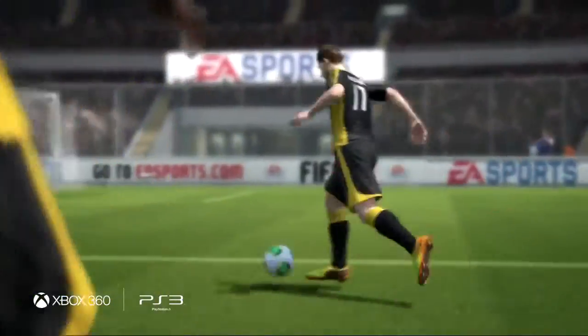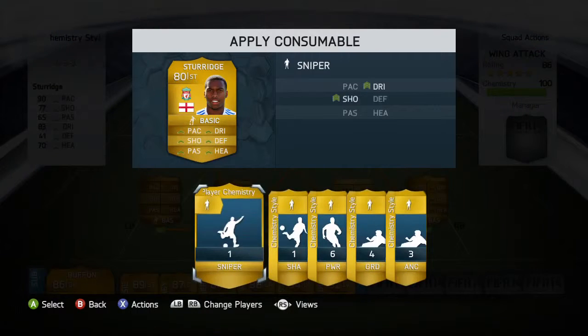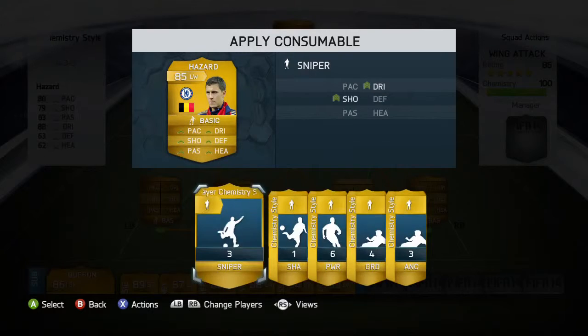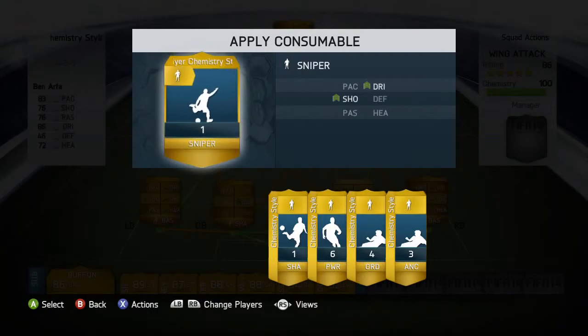Chemistry styles dictate how your players play on the pitch. With this squad, I want my striker to hold up the ball and make passes to my wingers as they cut in on the attack. To accomplish this, I apply the powerhouse style to my striker, which enables him to hold up the ball with shielding and improves his passing. I apply the sniper style to my wingers, improving their dribbling and shooting attributes.